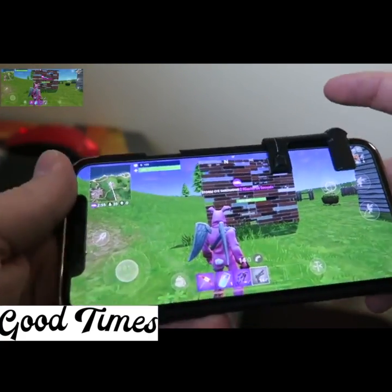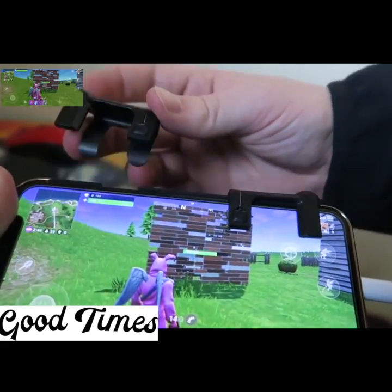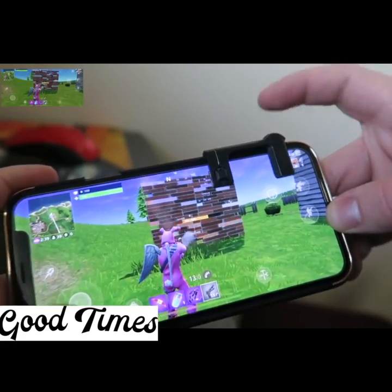Maybe you guys are left-handed — I'm still used to having my right trigger — but we can actually use the Mobile Claw, which actually comes with another trigger too. So you can put one on the other side of the phone and it works the exact same way. For Fortnite Mobile, I only like to have one, just because it works essentially the same.